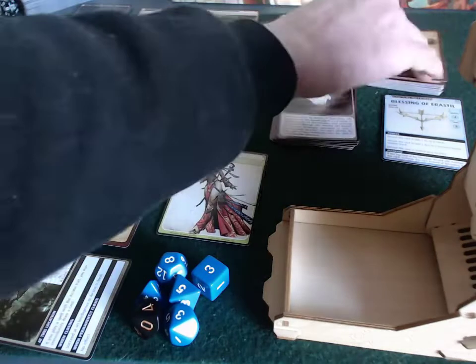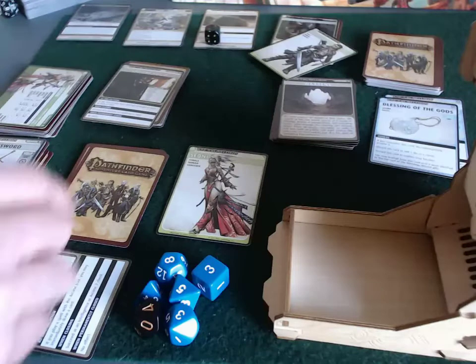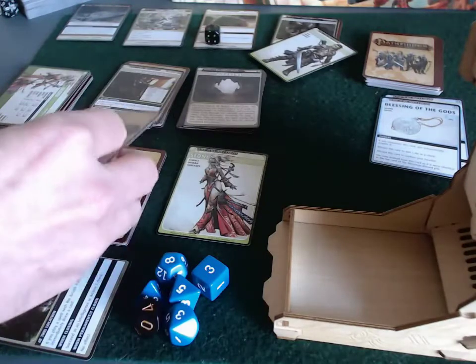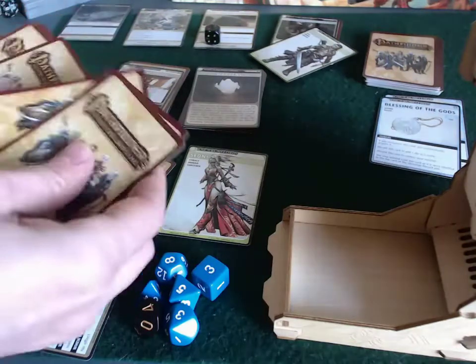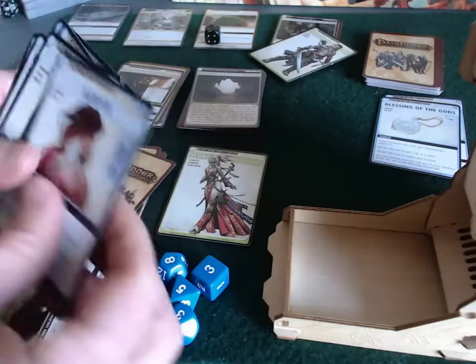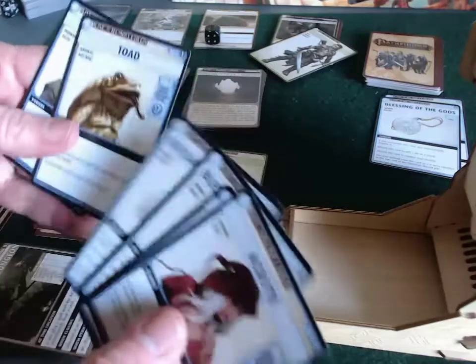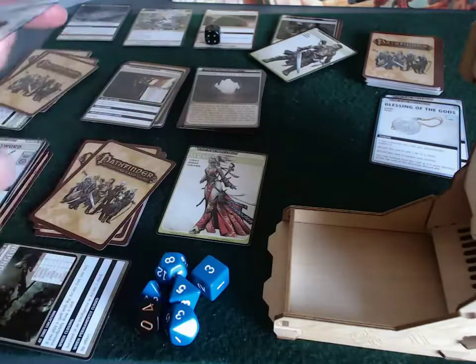Sioni hasn't taken a timer card so she flips that over. She hasn't drawn a hand yet - six cards for Sioni, and one of them has to be a spell or she mulligans. There's no spell in the initial draw, so we're mulliganing.